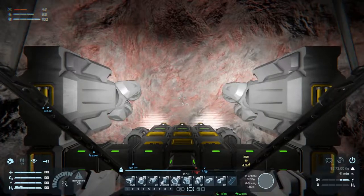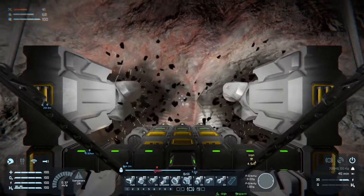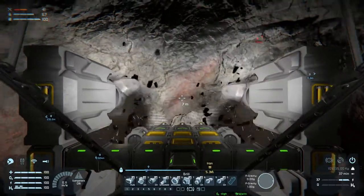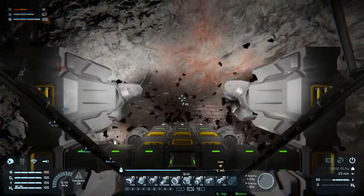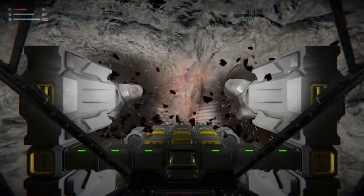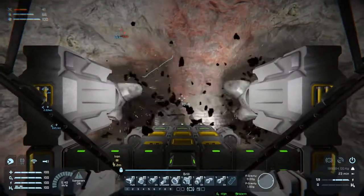Excuse me, I had to cough real bad there — got something stuck in my throat. Okay I think I'm better now. All right, iron, lovely iron. How much do we have? Around 50 to 60 thousand. We're going to get a couple hundred thousand because we're going to need tons of it.